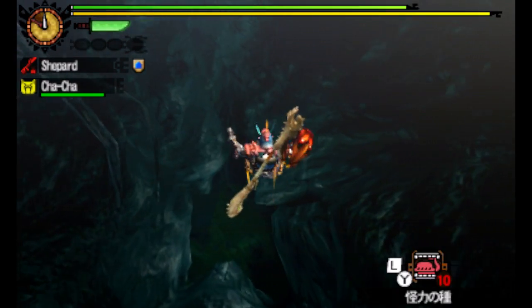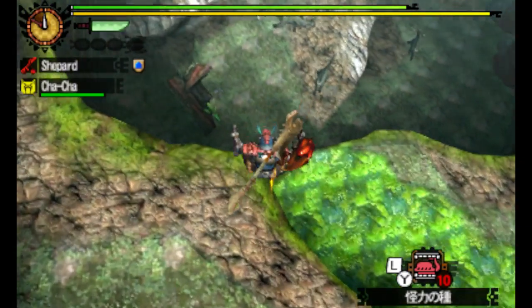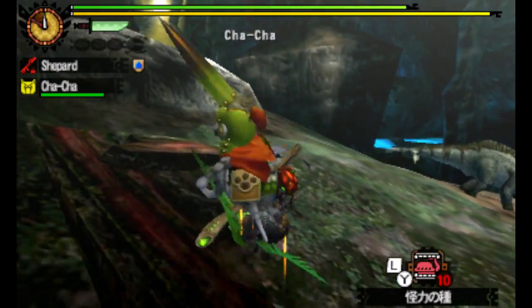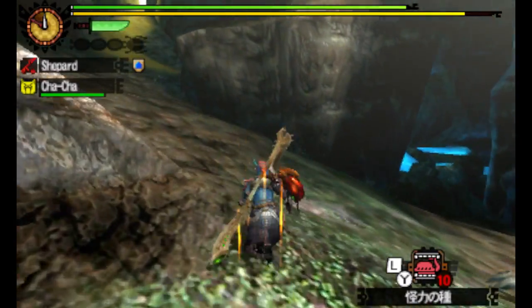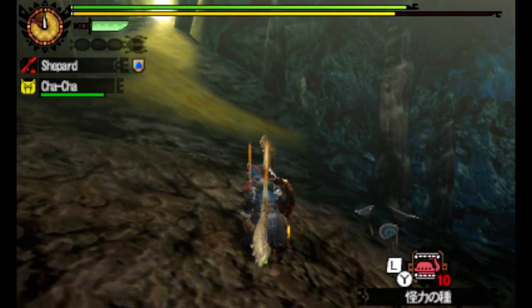I'm thinking he's going to be really easy to get Golden Man off on. We've got his face, his big legs, and then probably his thorax — I think that's what you call that — which will give me the armor buff. So once I'm done KOing him, there should be plenty to do there.